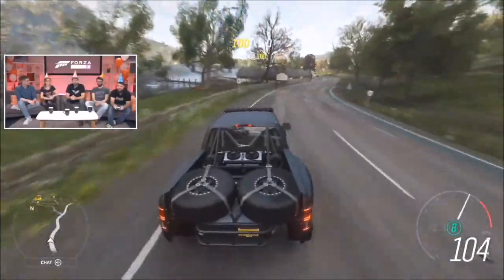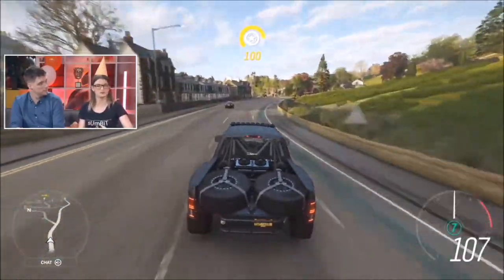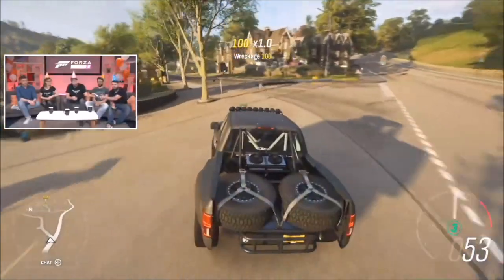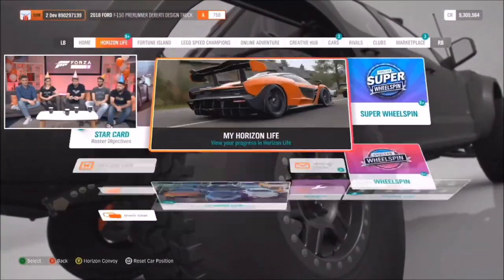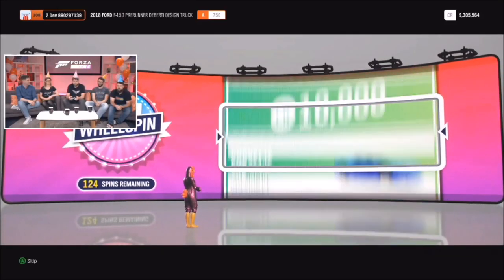We've got a feature that was requested by the community for a long time. For those that had duplicate cars from wheelspins, what do you do with them? Let's take a wheelspin we prepared earlier. Of course this isn't going to give me a car — why would you expect this to work live?